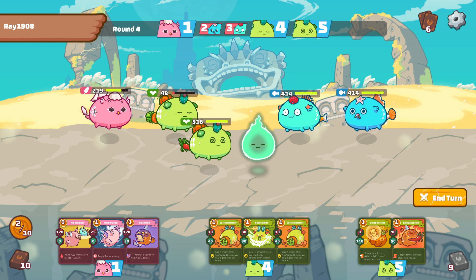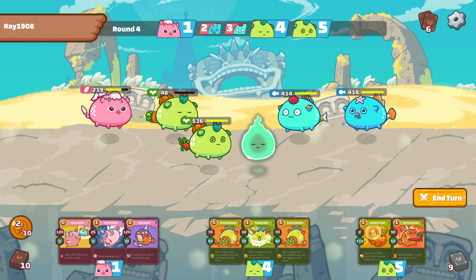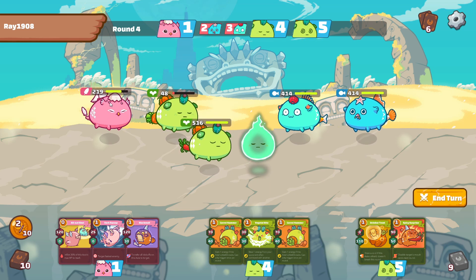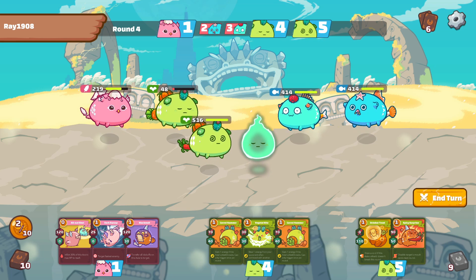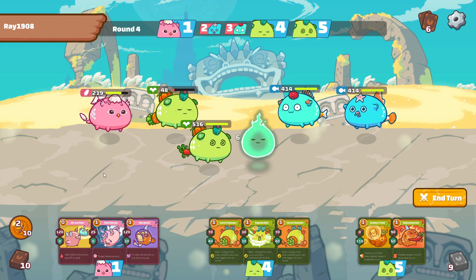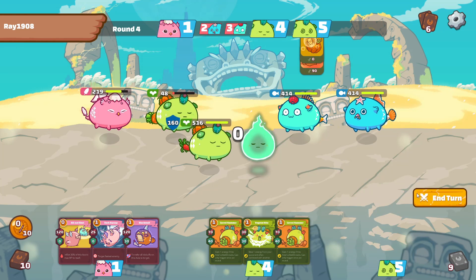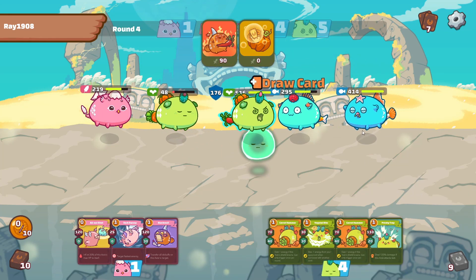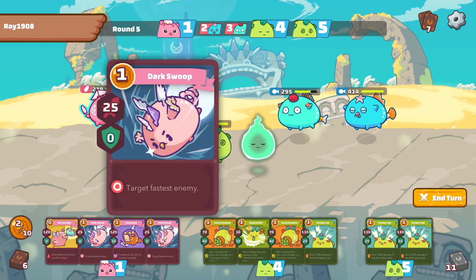You'll have noticed that when I played the egg bomb from the bird, I followed up with a blackmail card which transferred that aroma onto my target. At that stage I didn't want the bird being targeted by any subsequent attacks from their team. It's quite a nice combo - the egg bomb and blackmail being able to control where they're attacking. Now I get dark swoop - a little bit late but never mind. I'll play those two for now. They skip so we disable the mouth cards for next round.